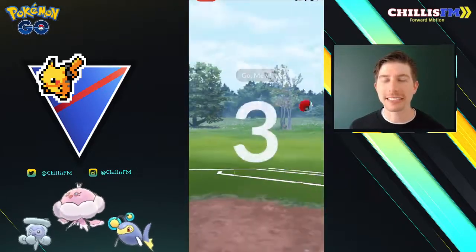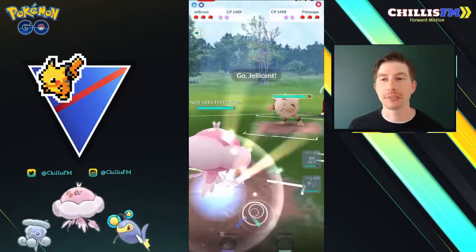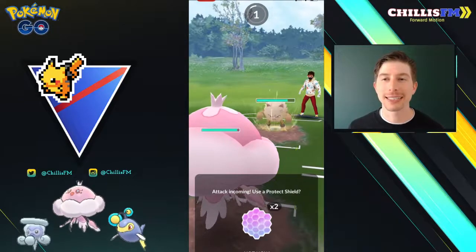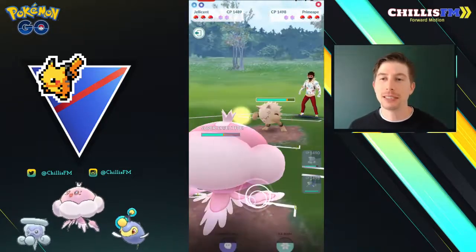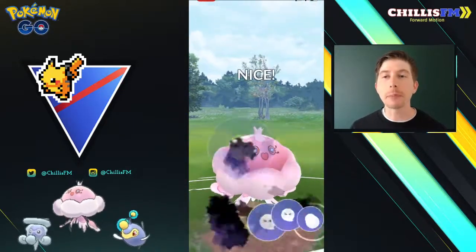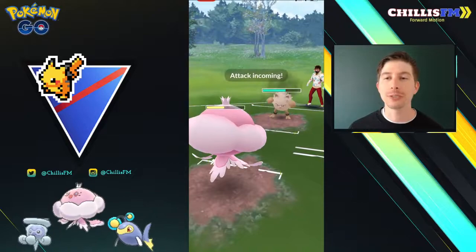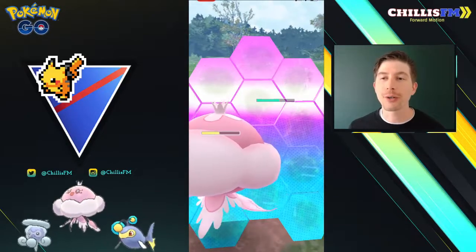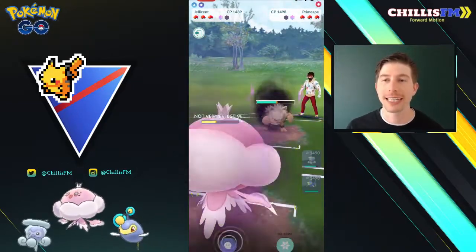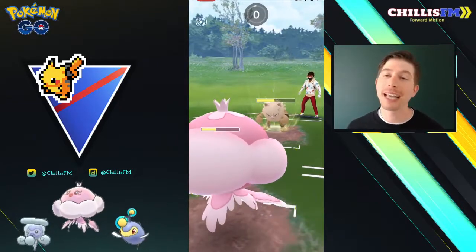Moving into the next matchup, we have Snowy Castform up against a Mew lead. This is a pretty good lead for Snowy Castform, depending on what the Mew is running. They swap out into a Primeape, and I'm a little bit slow on my swap, so they're going to be able to get to the Night Slash very quickly. It hurts, but no big deal — the Counters are resisted, and we can go for Shadow Ball. We'll see if they think this is a Bubble Beam bait or if they're going to eat it — if they eat it, it's going to just about one-shot the Primeape. However, they do shield. Great shield on their side. They're throwing another Night Slash so I'm shielding, and I'm thinking I can get to another Shadow Ball before they get to another Night Slash. However, since I was slow on the swap, we CMP tie, so I'm going to have to eat this.